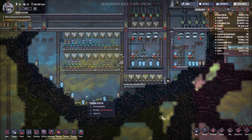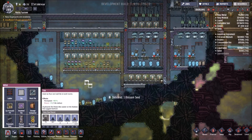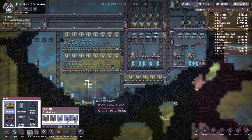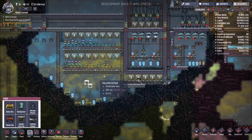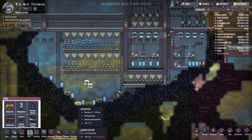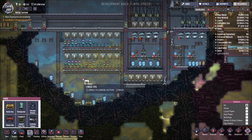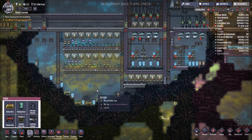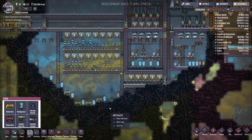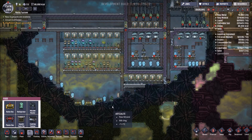Another thing in the new release — some of you may be used to having your ration boxes with a totally sealed-off area where dupes put food in and take food out through a gap. I'm afraid to say that's been removed in the next upgrade, so you're going to have to manage your food storage more effectively moving forward. If you like what you've seen hit subscribe and give me a thumbs up — that's Murphy out.